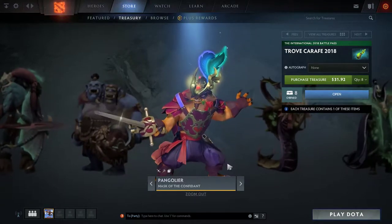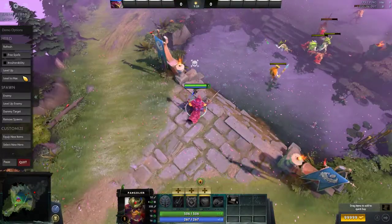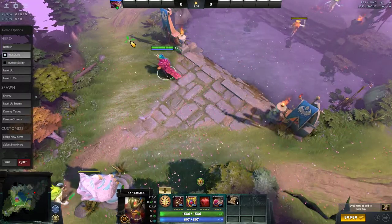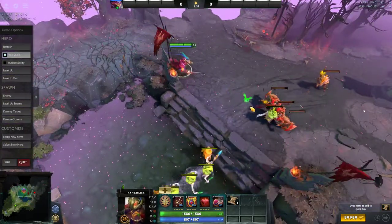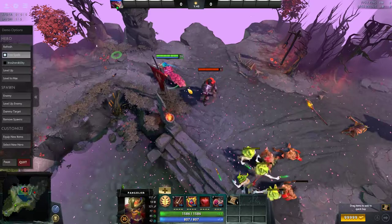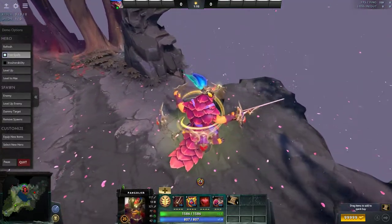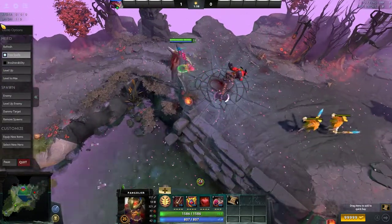Next up we're looking at Pangolier's Mask of the Confidant headpiece — for this spinning guy who keeps moving around — giving him a cool mask and helmet. It changes his Shield Crash: it changes the icon as expected and leaves a mark on the ground in the shape of a heart. The status has a different icon and the shields actually have the heart shield icon as well — a lot of attention to detail.